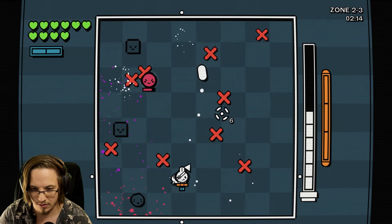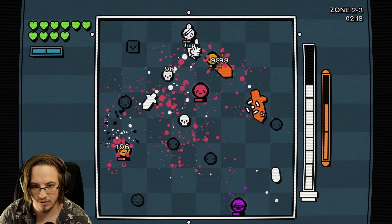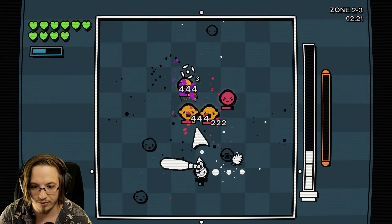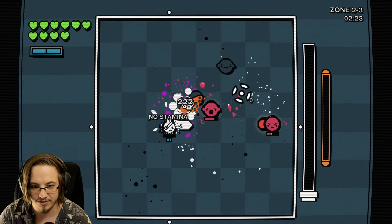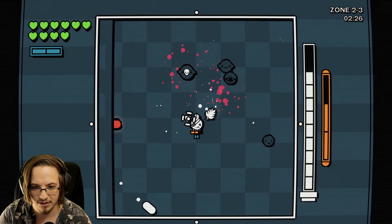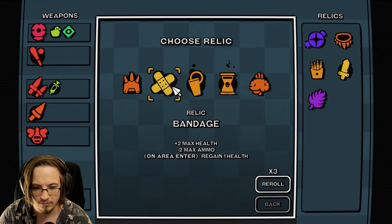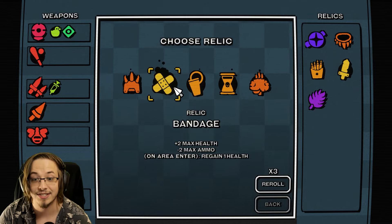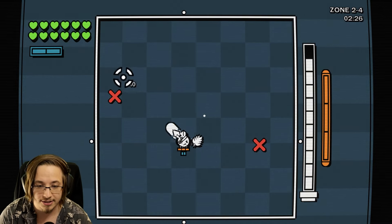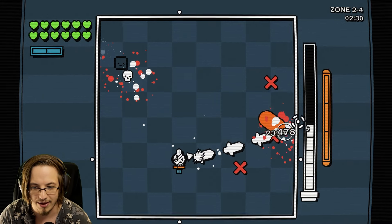We have the item in Brotato, we have the item in Peglin, we have the item in Brick Odyssey, and there's Dice Heroes too, and this one. Weapon mod - more homing and more range for the sniper. We're only in zone two. New relic - more max health, less max ammo, on area enter regain one health. The downside of less ammo doesn't matter because our ammo is actually based on our health.